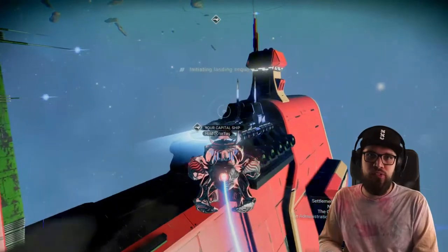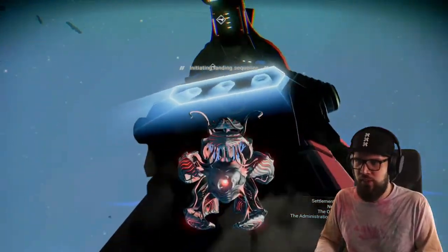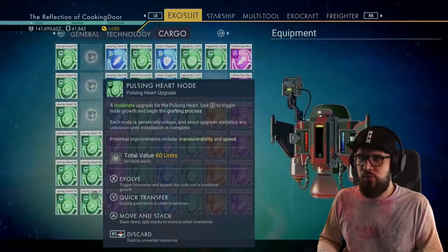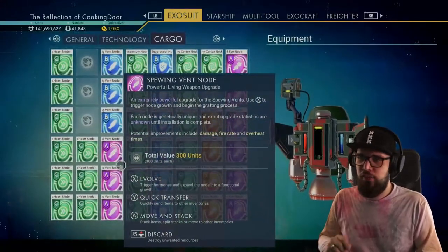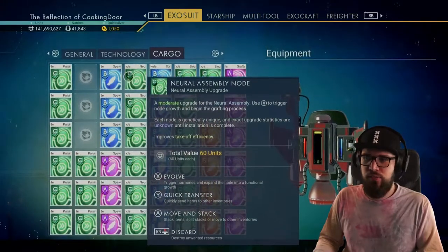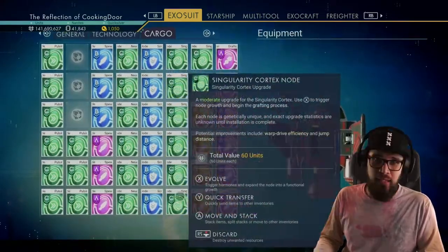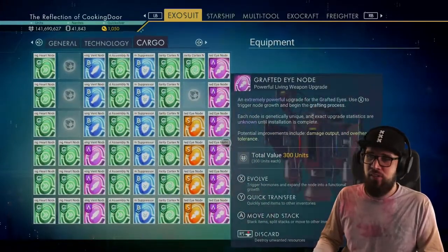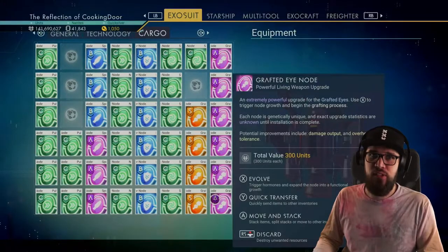As I said, the class in which upgrades drop is very consistent within the system. I have nine C-class pulsing hard nodes, three B and three A-class spewing vent nodes, six C-class neural assembly nodes, six B-class scream suppressor nodes, eight C-class singularity nodes, and six A-class and four S-class crafted eye nodes in total.